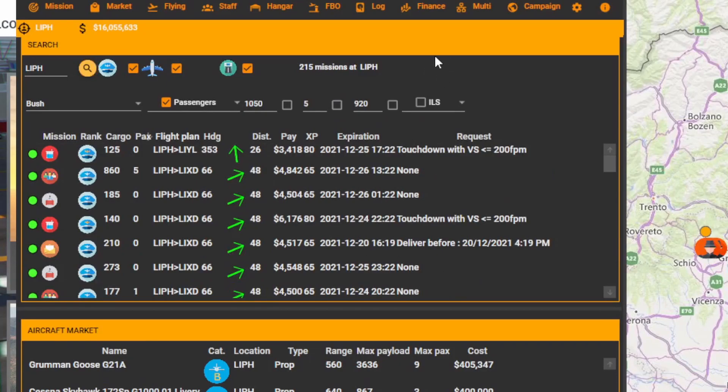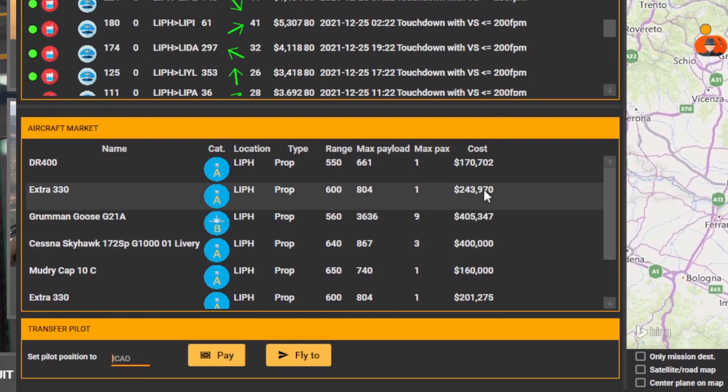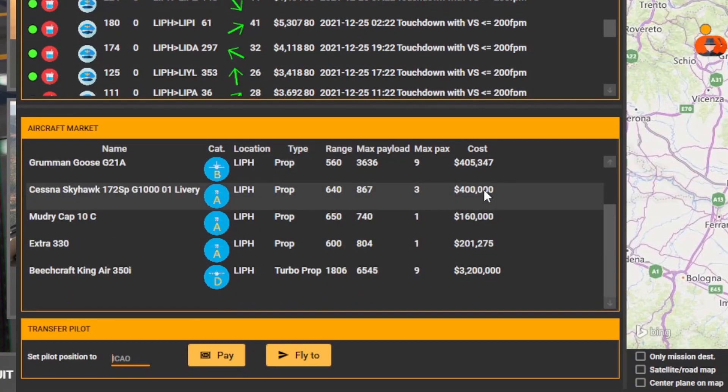You can even filter missions to only show those within your plane's maximum weight limit, maximum distance, maximum passengers, or by different types of airfields. This is useful if you do not want to be landing in random grass strips whilst flying a jetliner. Below the mission list is the aircraft list, where you can see any aircraft available to buy or rent, each with different categories.